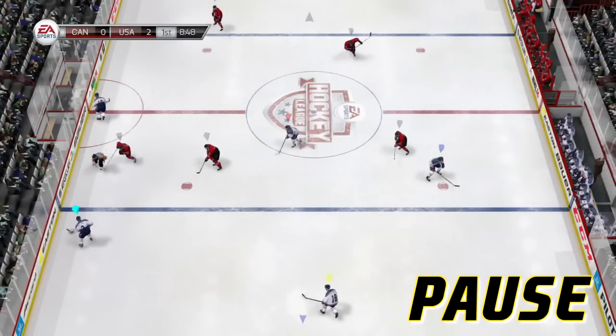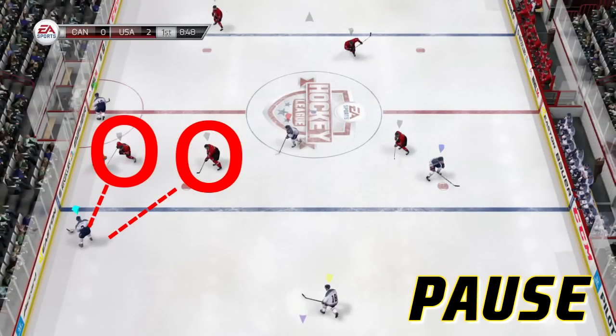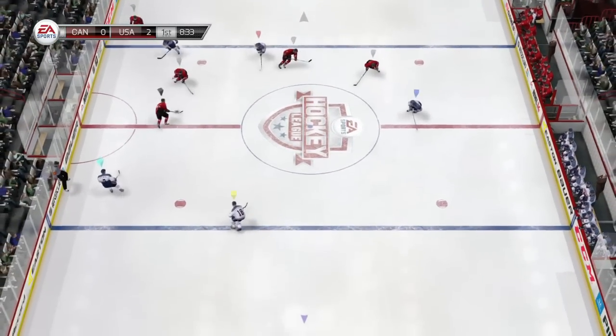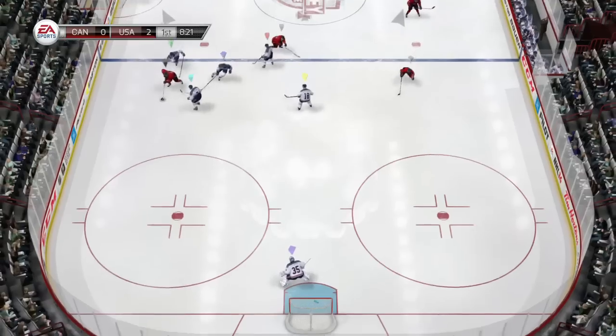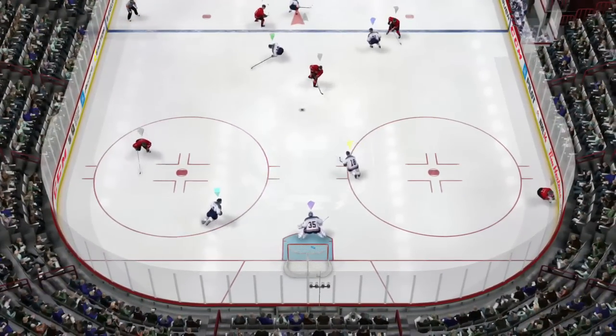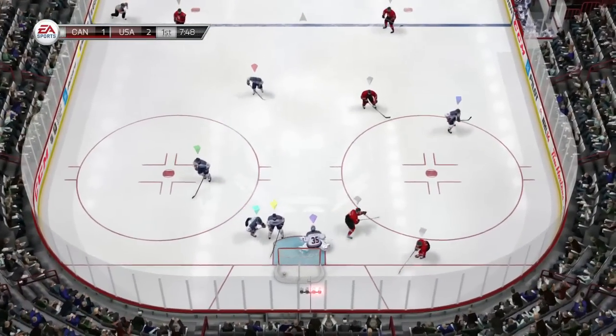Look at this play. Our left defenseman has the puck at the left boards. He's got two forecheckers coming right at him and another around the net, so he can't go there. The smart play would be to turn around and move the puck around the net. Right now he's only got one option — move it up the boards to our left winger — but he's covered by their defenseman. He moves it up the boards: neutral zone turnover. They gain our zone, and some bad defense later, the puck is in the back of the net.